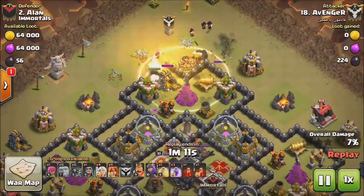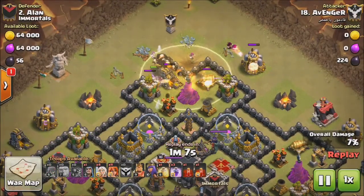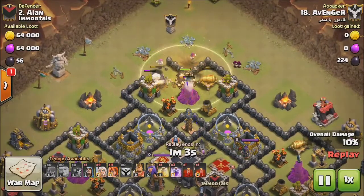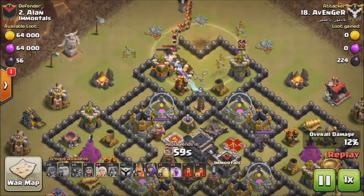Wall Breakers create openings in the walls on that side so the Giants can push into the base. The Wizards are doing a good job of taking out the outside buildings, so that when the Valkyries drop on this side, they will not get distracted by buildings on the outside.